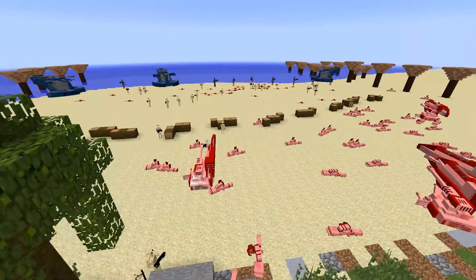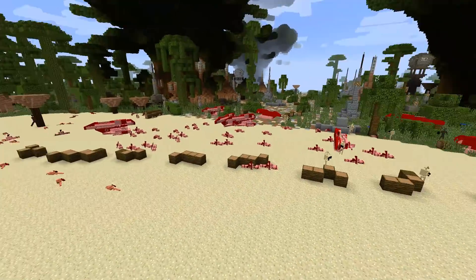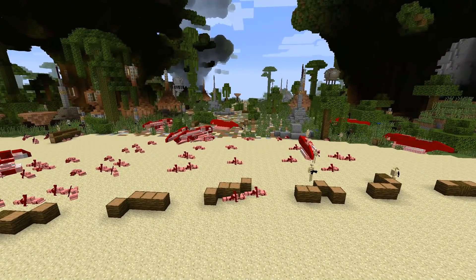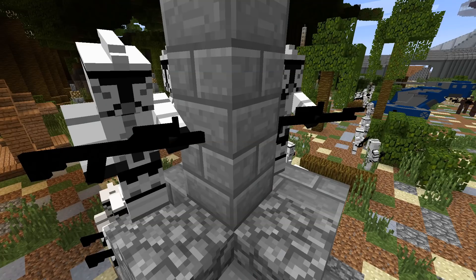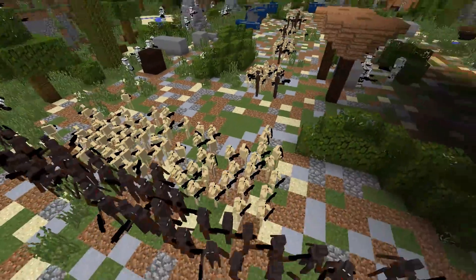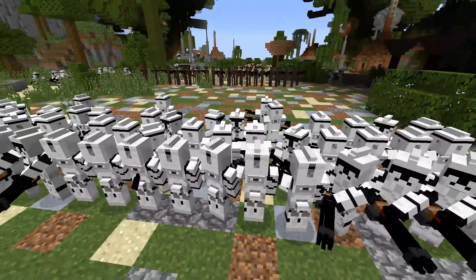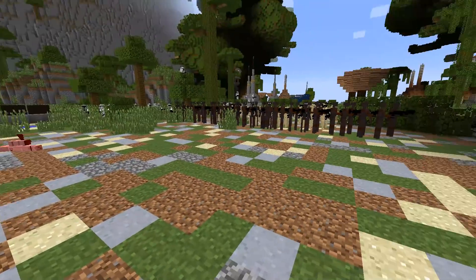The battle droid army managed to take the beach and killed quite a number of clone troopers in the process, and now the clones will retreat back to fight further on. After taking the beaches, the battle droid army chooses to march inland — but the time it took for the droids to get in line gave the clone troopers time to set up ambush positions along their route towards the Venator. The clone troopers come out of the woods, and now the battle droid army will have to fight while surrounded by clones.